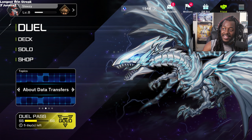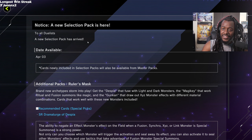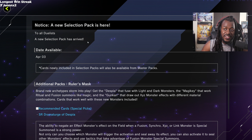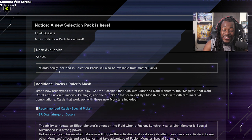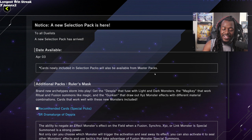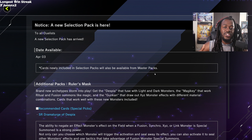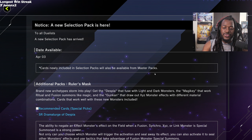Let's jump right into it because I know your time is precious. We'll go into the notifications and talk about the new packs and their meta implications. A new selection pack is here — newly added cards will also be available in the master pack. So basically, you don't have to craft a card from the selection pack specifically; opening master packs gives you a chance to pull those cards, which also unlocks the pack itself.